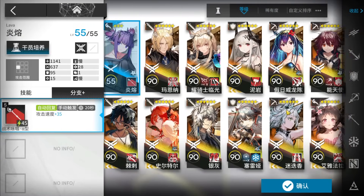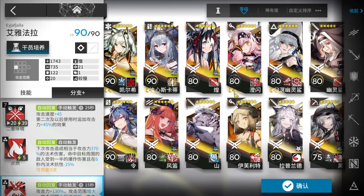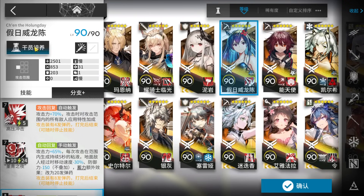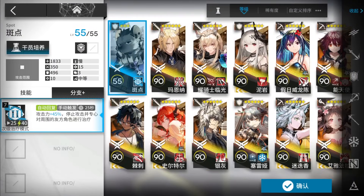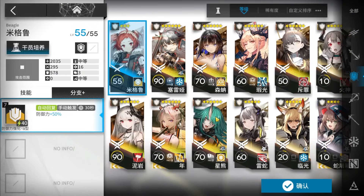If you have a really strong AoE caster — for example, Yaya second skill, Goldenglow second skill (but you need to charge it), Dusk first skill, etc. — you just need one. Chen can also work because of a lot of damage, so just one is enough. But if you don't have one that strong, bring two AoE casters. Then your best single-target sniper and two of your best medics — you just need one medic if this medic defender or tankiest defender is a really strong one.